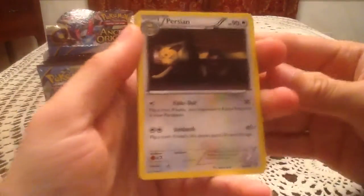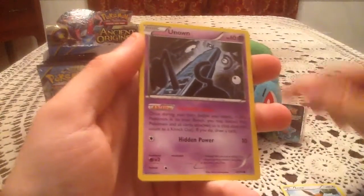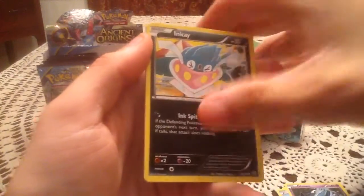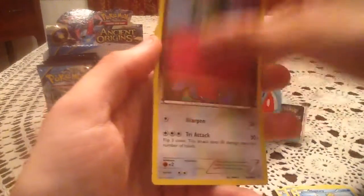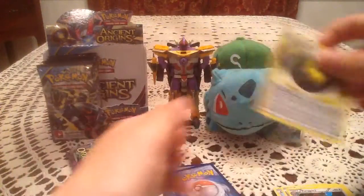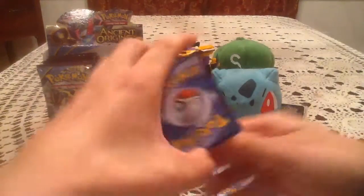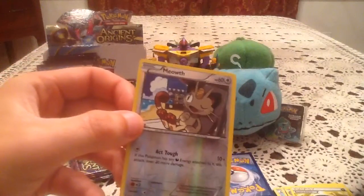This pack has a Persian, Eevee, Unown, Inkay, Magikarp, Kirlia, Porygon Two, and Flash Energy. The reverse holo is Amoeba — so that is a common reverse number 61.